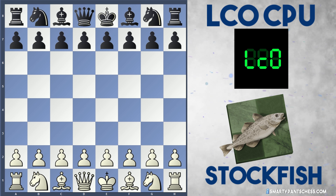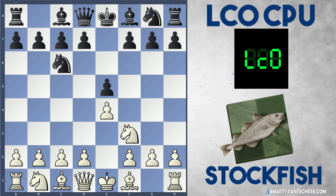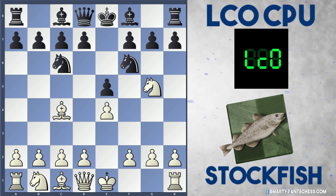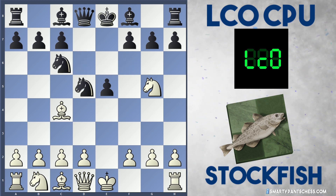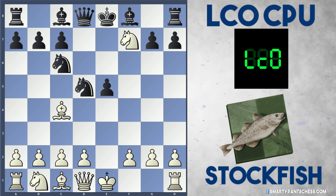The opening book for this game was actually a Fried Liver Attack. So Stockfish plays e4, Leela plays e5, Knight f3, Knight c6, Bishop c4, Knight f6, Knight g5. So white's hitting the f7 pawn, black plays d5 to block, e takes d5, Knight takes d5, and here white can actually play Knight takes f7, sacrificing a piece. This is a very well known theory and quite a fun opening to play in blitz.